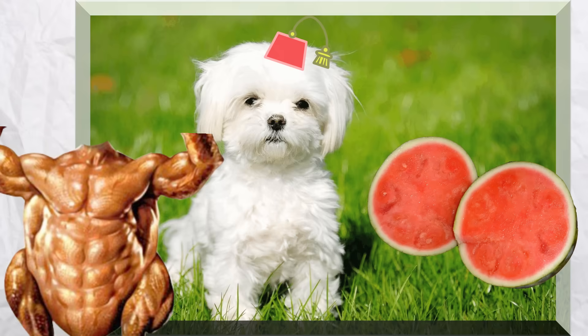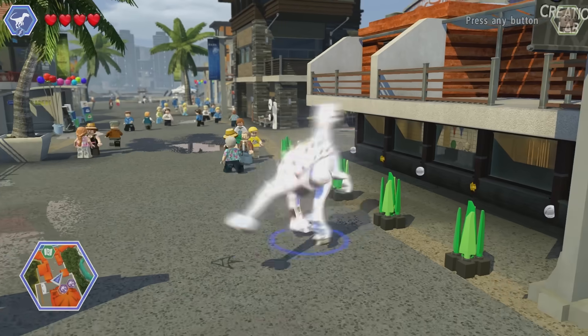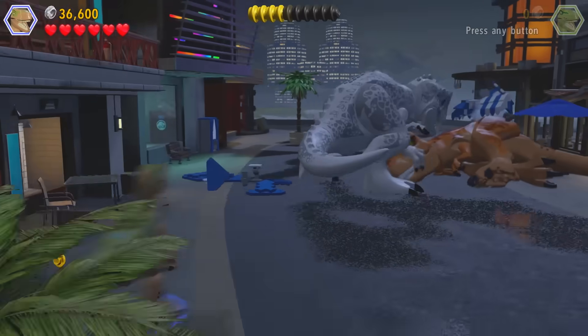But what about crazy stuff? It's one thing to create bigger slices of meat, seedless watermelons, or hypoallergenic dogs, but what we see in Lego Jurassic World — with dinosaurs having all sorts of weird mixes — that should take things to a whole new level, right? Well, maybe not.